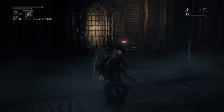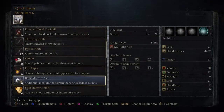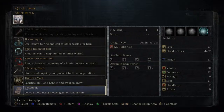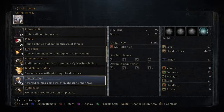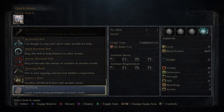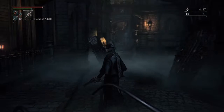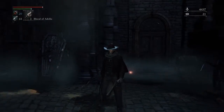Now, this guy — whenever you talk to him, he's gonna go to whatever place you tell him not to go to, because he's an asshole. I'm looking at my materials and I'm not liking what I'm seeing. I don't know that I'm gonna fight Vicar Amelia tonight, but if I do, one of the things you want to have is some numbing mist. Doesn't look like I have any. I'm considering just going ahead and screwing this guy, because I think if you send him to Yusefka she'll give you some numbing mist. He's a dick anyway.